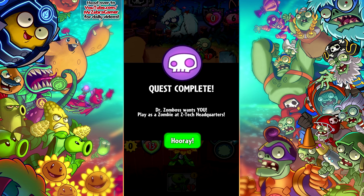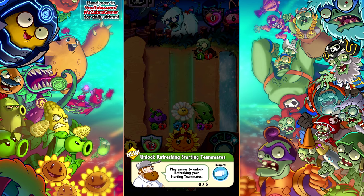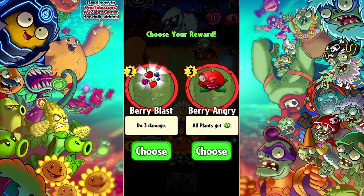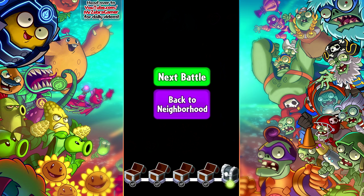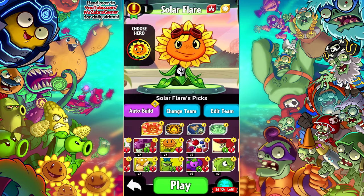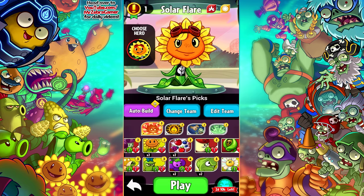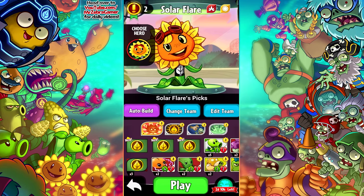Quest complete — Dr. Zomboss wants you, play as a zombie at Z-Tech headquarters. We'll do that in the next episode. Playing 10 plants that cost five suns or more is almost done. Now we can choose our next hero. I think we're gonna be Berry Angry since the damage stays — it's a very powerful plant. Let's go ahead and do this final battle. Solar Flare, are you ready? We can auto build again. There's a new quest: unlock refreshing starting teammates — play games to unlock refreshing your starting hand, I guess we'll find out. And that's just the name of Solar Flare's deck — I thought the game was going crazy!